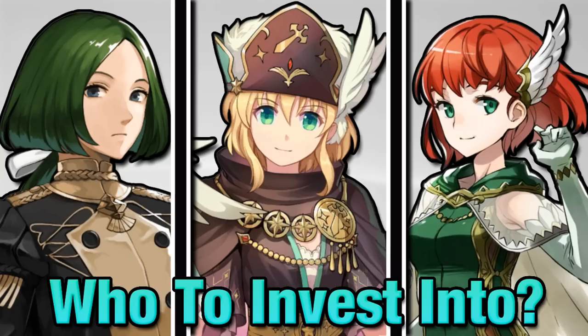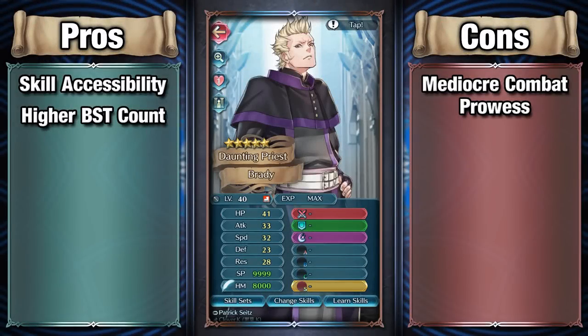Infantry units are generally known for having really good skill accessibility, which is still the case here. However, comparatively to a lot of other units, including flyers, it's not as big of a pro, but it's still worth highlighting, especially if you do want to make them into a combat unit, because they can still use stuff like null follow-up and the like, whereas every other archetype really can't do anything in that regard. They do have access to quite a bit of skills, so if they wanted to go into combat or act supportively, they can do both.